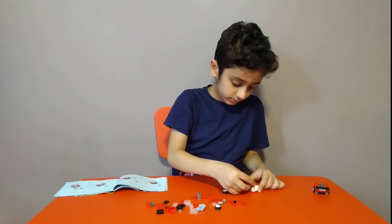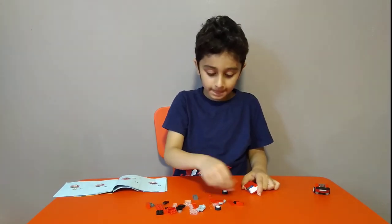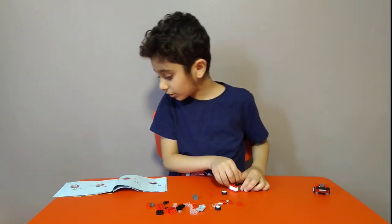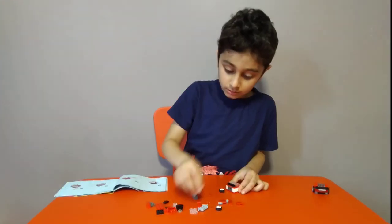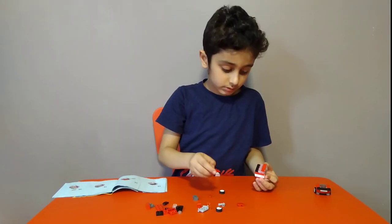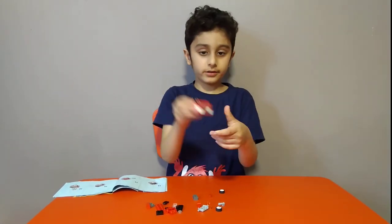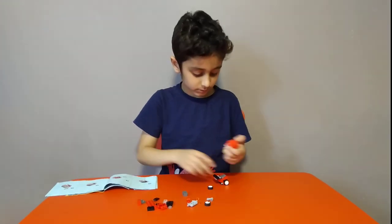Then get six of these — one, two, three, four, five, and six. Then get one of these. So I'm gonna start like this. I'm going to add to one of these — you've got another of these like this, then put it on, and I'm going to fill up some of these. Then attach a tongue like this and here it is.